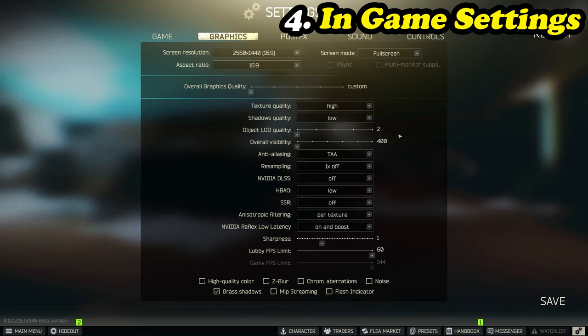LOD Quality I run at 2. Some people run it higher because they don't like objects like wood planks rendering in when they're right on top of them — increase it if you like, but acknowledge the FPS cost. Overall Visibility I run at 400, purely because the ballistic system changes have reduced sniping viability, with pen drop-off considerably reducing rounds that penetrate beyond 300 meters. I wouldn't go above 1000 if you dislike mountains rendering in heavily. For maximum performance, drop it to 400.